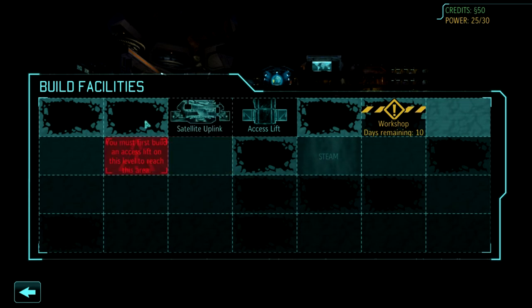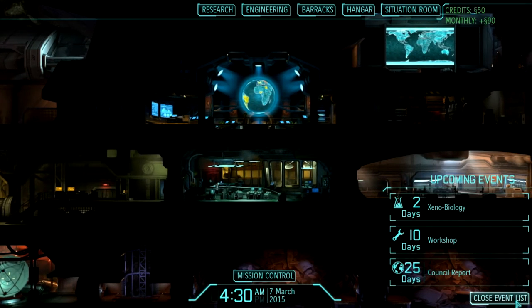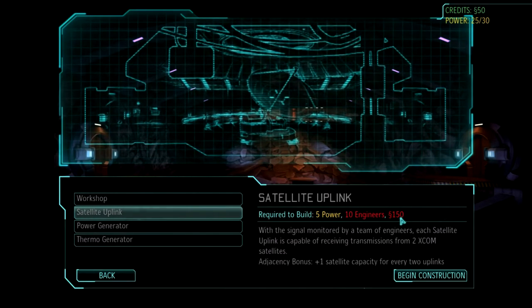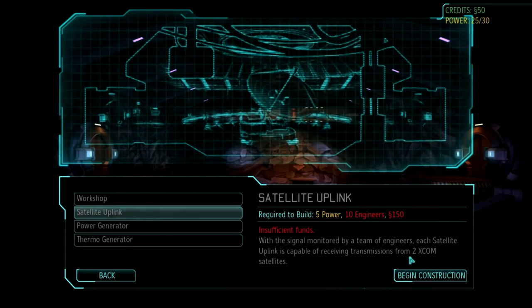We have one satellite uplink — we need to build additional satellite uplinks to support additional satellites. We have 25 days until the council report, satellites take 20 days to build, and a satellite uplink takes 14 days. To build a satellite uplink you need 5 power, 10 engineers, and 150 credits. You also get plus one satellite capacity for every two uplinks constructed adjacent to each other — so if we add another uplink we'll actually get three capacity instead of two.